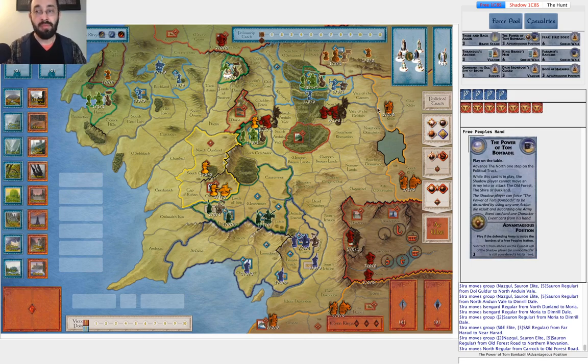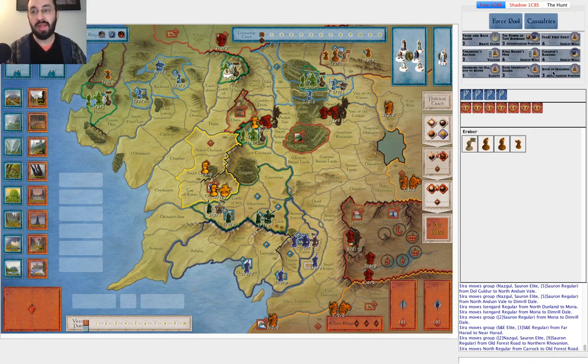I also included the Power of Tom Bombadil in the cards Free Peoples should consider for defending the North, because that can help get the North to war. If you can get the North to war before these armies crash in, you can defend either Woodland Realm or Erebor, and just generally cost Shadow more actions — it'll take them longer to deal with this area. Getting the dwarves to war can be useful, which is why I included the Book of Mazarbul. Getting the elves to war can be useful too. But you have to be careful — it's a double-edged sword, because if you do it too soon, Shadow can get the Witch King into play very quickly. There are no clear-cut answers, but it's something to keep in mind.